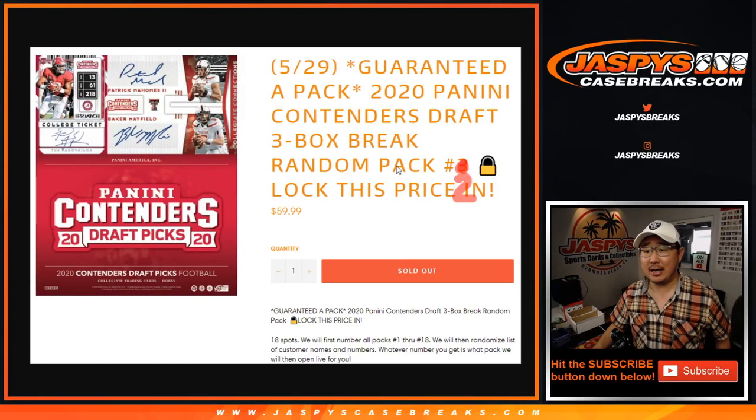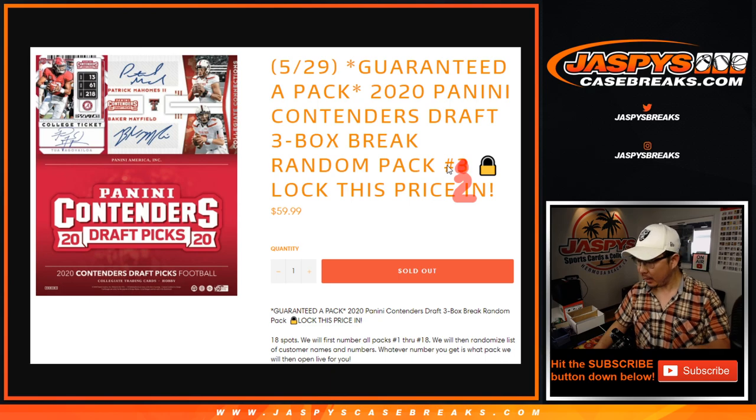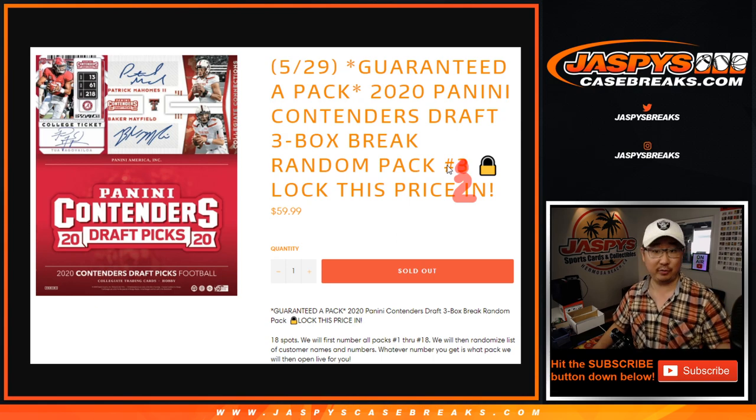Hi everyone, Joe for JaspiesCaseBreaks.com coming at you with 2020 Panini Contenders Draft Picks Football. Brand new football release featuring the brand new draft class. Just a quick little three box break, random pack break number two. Number three is also sold out — that's coming up directly after this. And we've got plenty on JaspiesCaseBreaks.com, including 2019 three box picker teams and last year's Contenders Regular 2019 Contenders Football. So if you're in a contender's mood, we can do that.